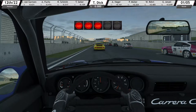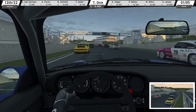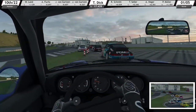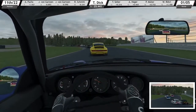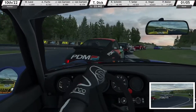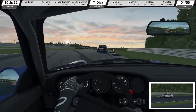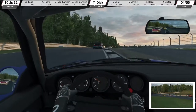Here we go. Get ready. Green. Clear right. On your right. Still there. Hold your line. Right side's clear. As always in lap one, everybody is struggling a little trying to gain some positions. Clear left. Hold your line. Right side's clear. Well done, Timo. Good start. But it's almost settled down after almost half of the lap.